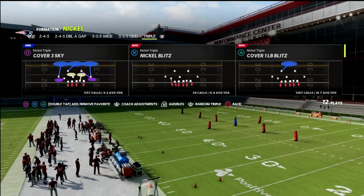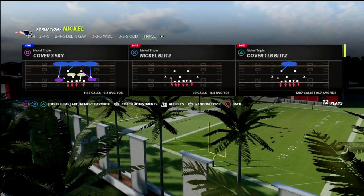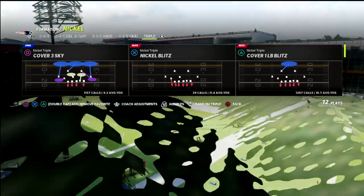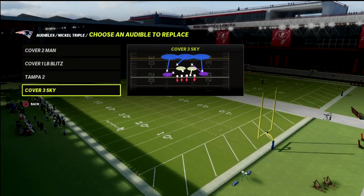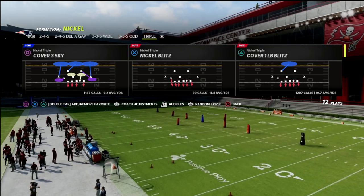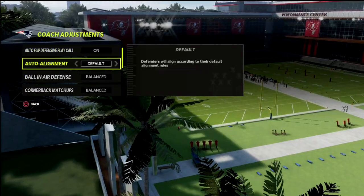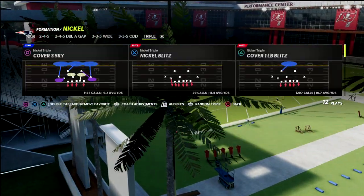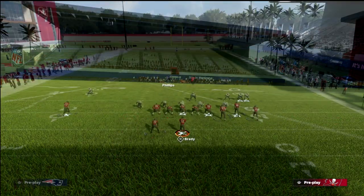We're going to show you a way to run this defense that's very similar to mid blitz. What's really good about this is you get a cover one robber style alignment that matches very well with the cover three. You can run a man or zone version of this defense. I'd recommend going to your auto alignment, setting it to man align — that helps a little bit with the alignment of the defense. So we're going to come out in cover one linebacker blitz.